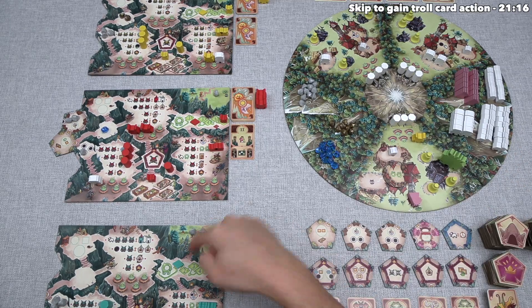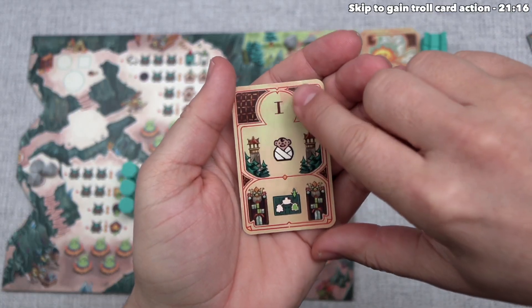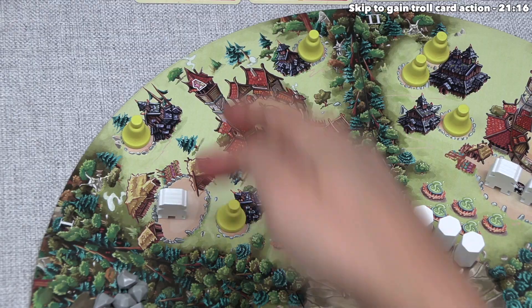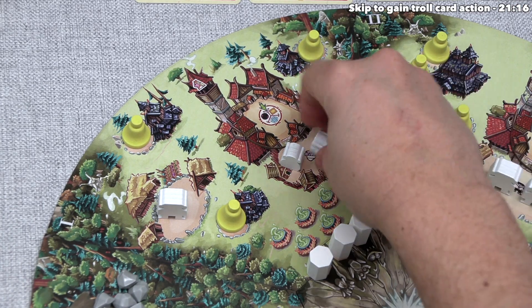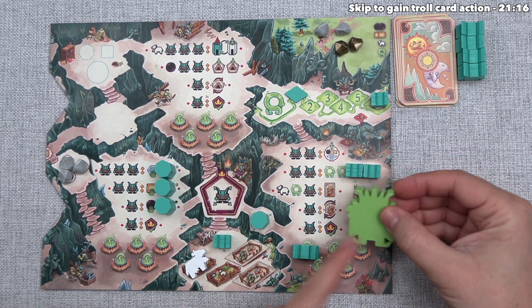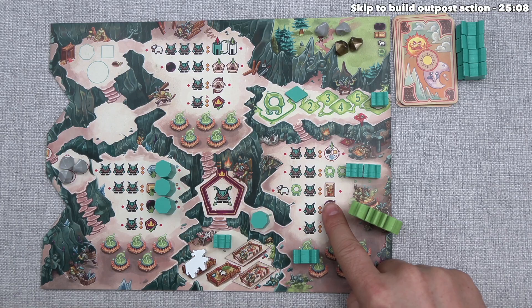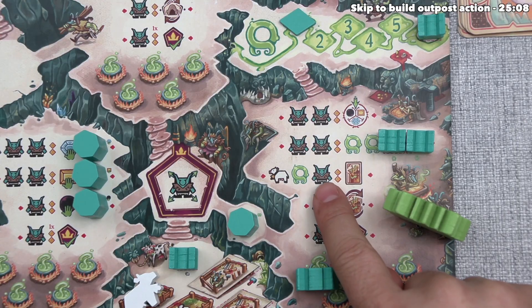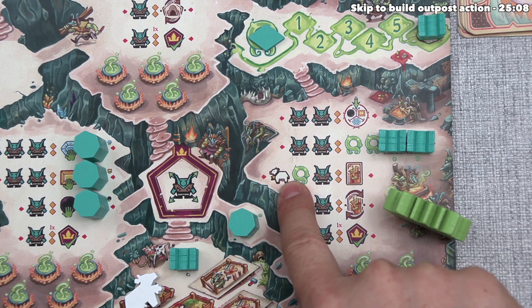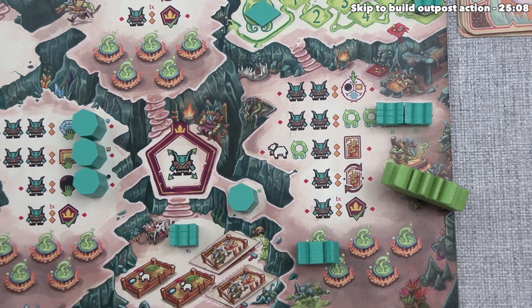Going clockwise, it's now the teal player's turn. Their card is revealed: a human baby is added to village one, and the troll king moves to their troll power cavern. They move a troll there and have two action points — one from their troll and one from the king. They decide to gain a troll card, which costs one action, one troll power, and one cow.